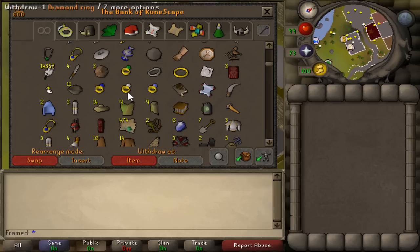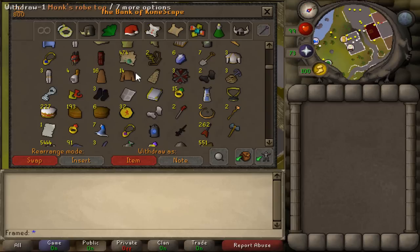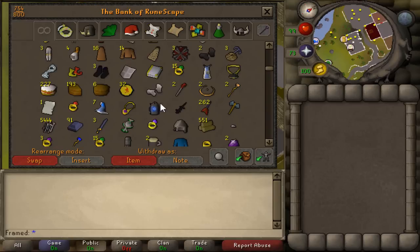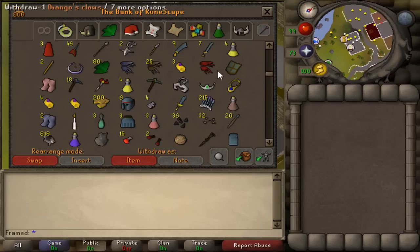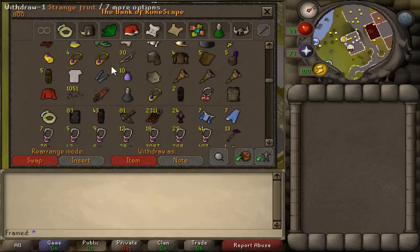There's clue scroll items, random PK gear that I don't ever really use, and then just random stuff. And then my sweet ass Dragon Claws. Yeah, there's that — just a messy tab overall.